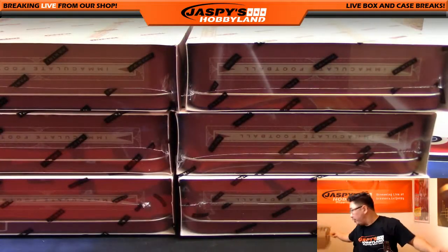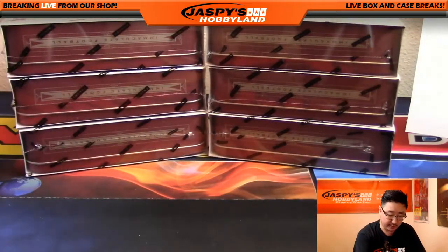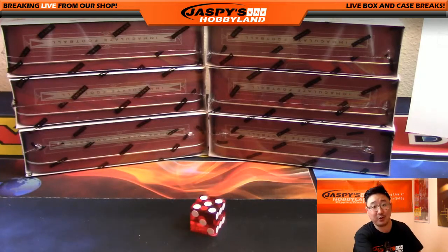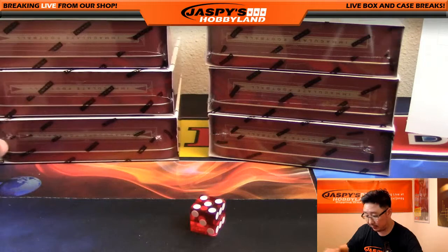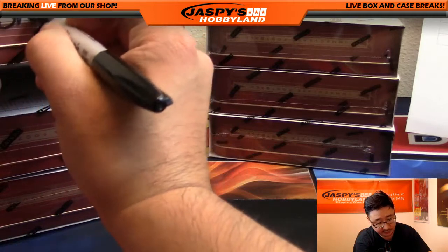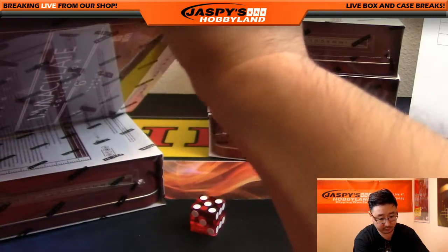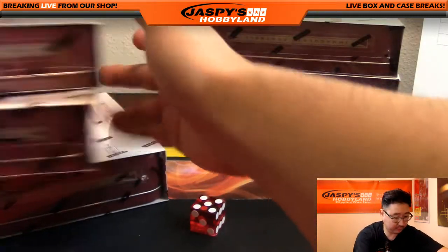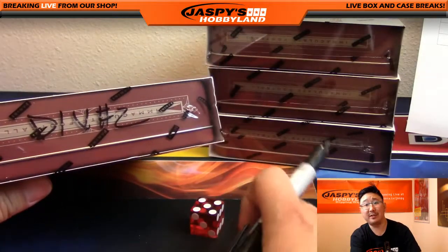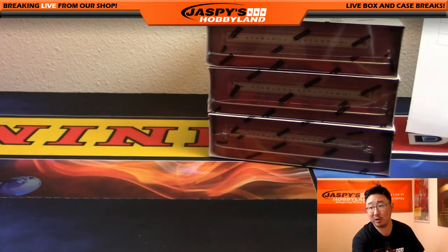We'll roll the dice — one, two, three for the left side, four, five, six for the right side — for random division break number one. The left side will be reserved for division number two, so that's random division number two from the same case. The pick-your-team breaks on the website are full cases, so we do all six boxes.